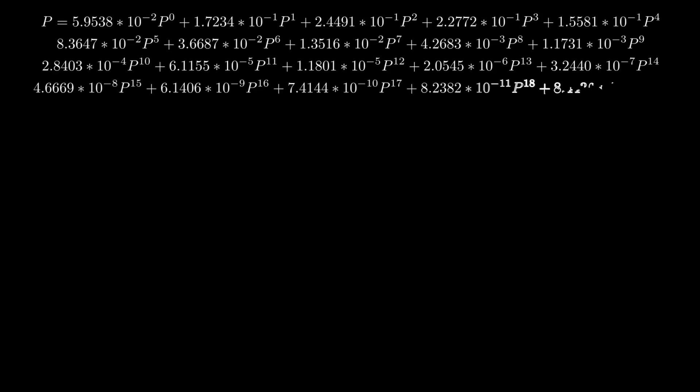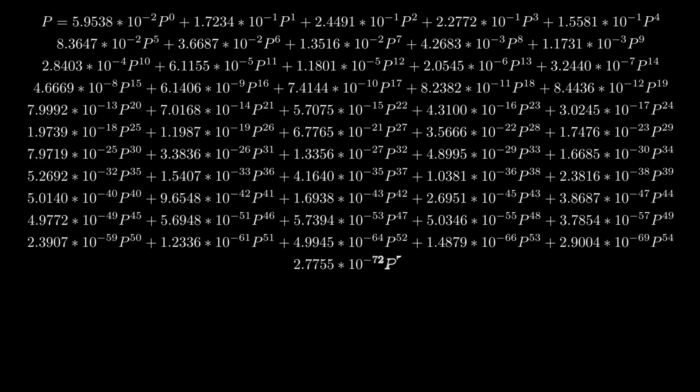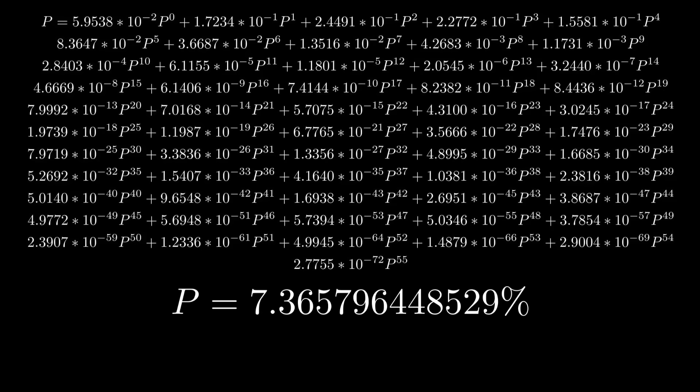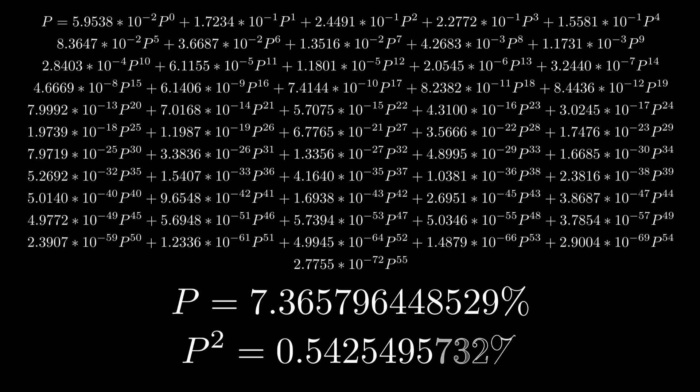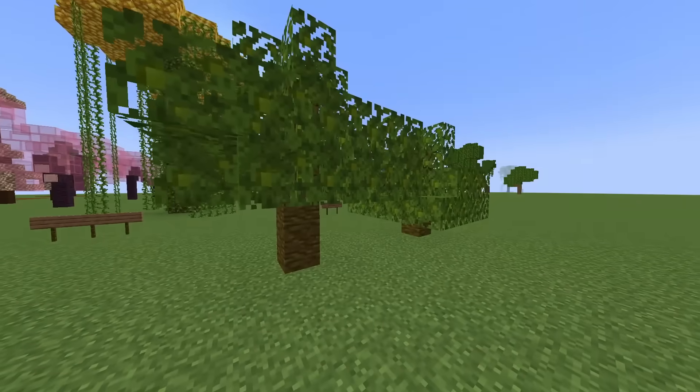To find the probability of ultimate extinction, you have to put this into an equation and solve it for p. It's about 7%. If you started with 2 saplings, it would be 0.5%. So birch is probably safe, but I can't say the same about jungle trees.